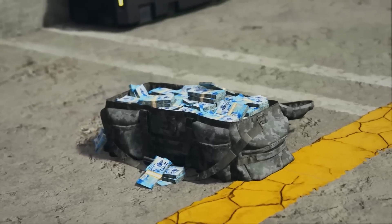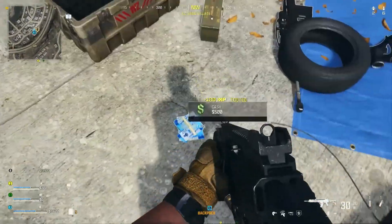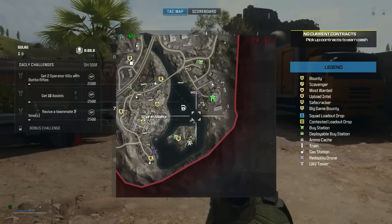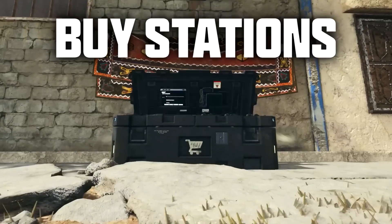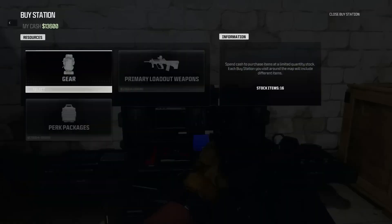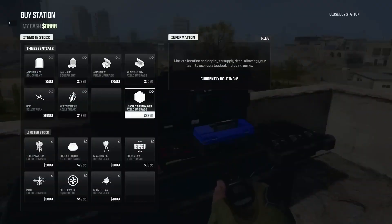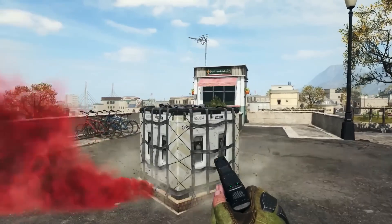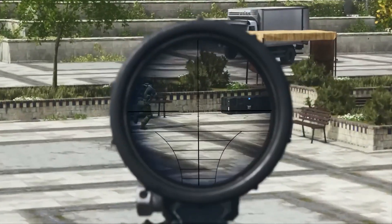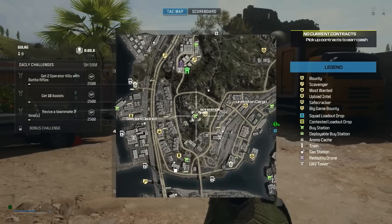Then there's cash. In Call of Duty Warzone, money can come in pretty handy. You can earn stacks of cash by hunting down crates, looting it from enemies, or completing optional jobs called contracts. You'll spend all that cash at buy stations, where you can re-enlist fallen teammates for another redeployment, or buy other critical gear like a primary loadout weapon or a loadout drop marker. Just be careful — the buy stations tend to be hotly contested. Stay alert, and use your tactical map to choose your destinations carefully.